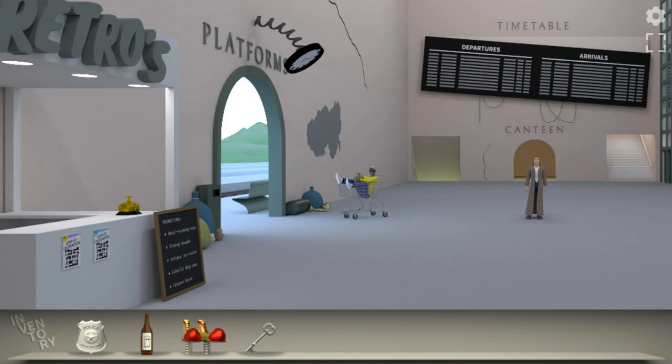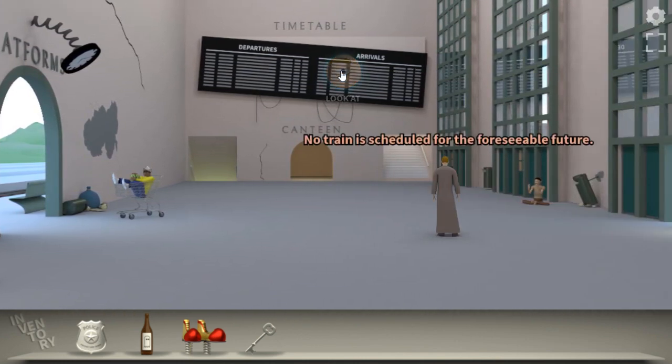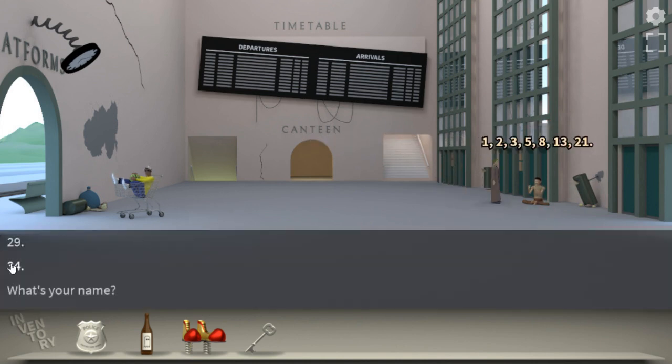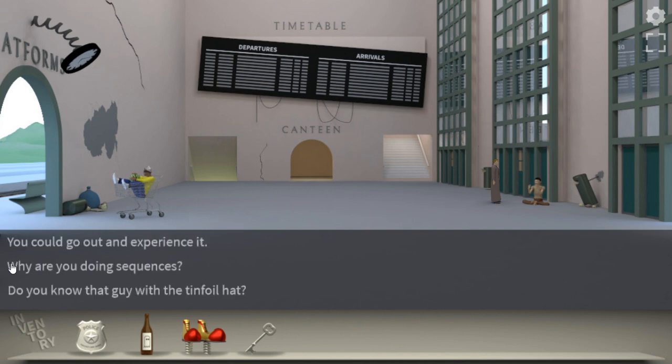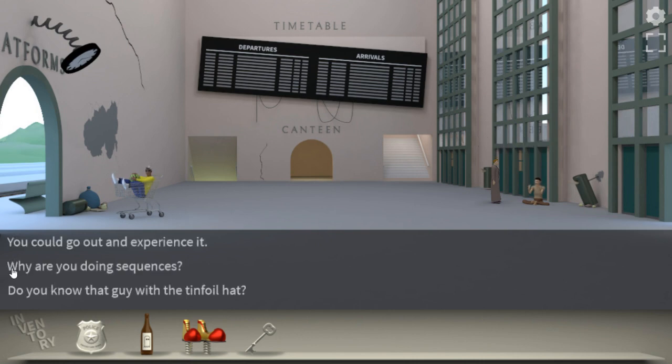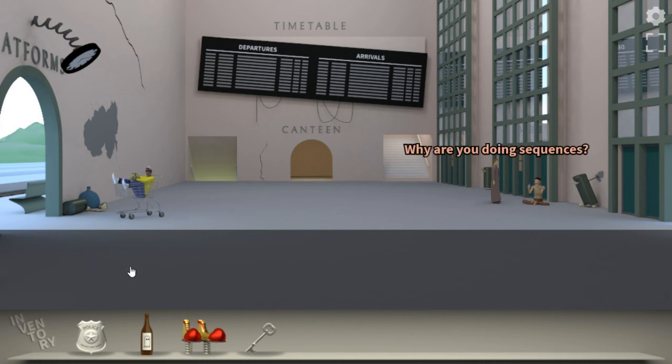That was good, wasn't it? Let's look at this — apparently we can talk to this guy again. 34. Nature is beautiful. Why are you doing sequences? One, four, nine, sixteen, twenty-five, thirty-six... forty-nine. Nature is beautiful. Okay, does he just keep doing the same sequence? Yeah, he does. That's weird.